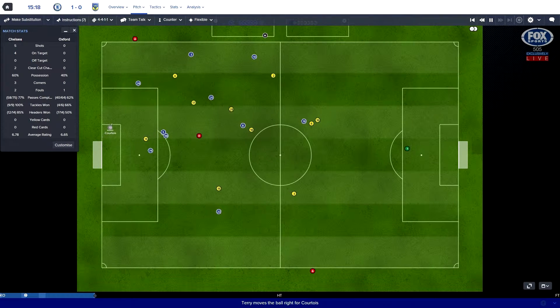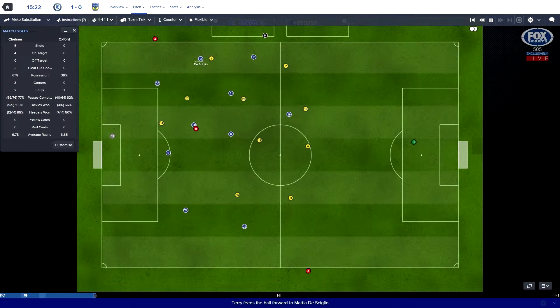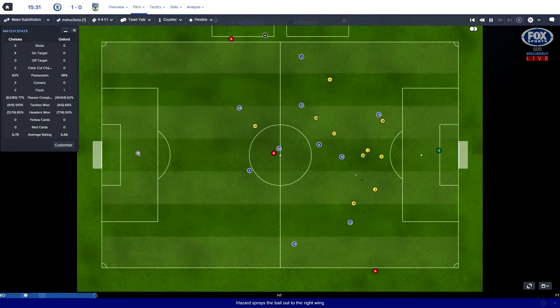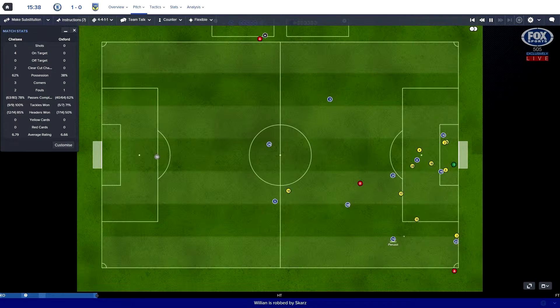Courtois now on the ball, plays it back to Terry and he's looking forward. Plays to Siglio, into Matic. Hazard now, running on that diagonal run. He does it so many times. He doesn't shoot - he plays Willian instead. Gets to the byline, plays it back. Peruzzi, Willian now delivers.